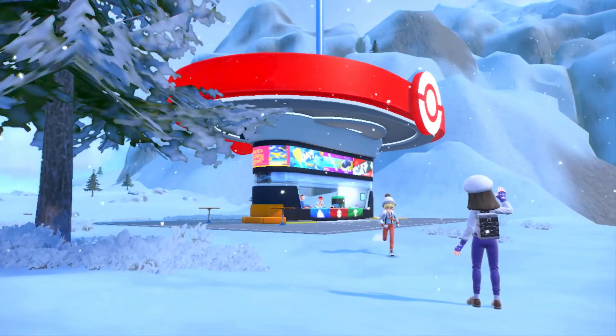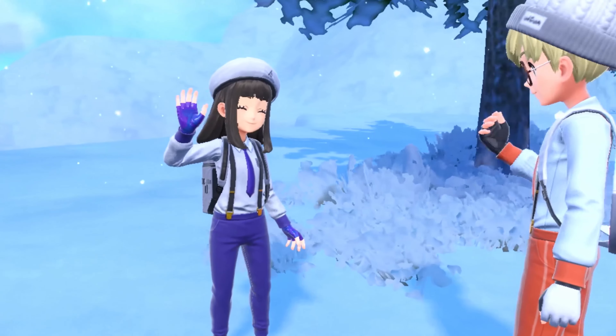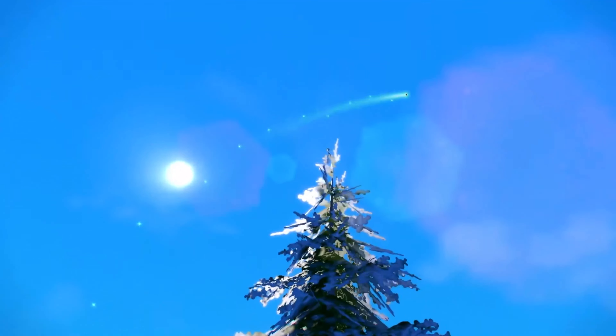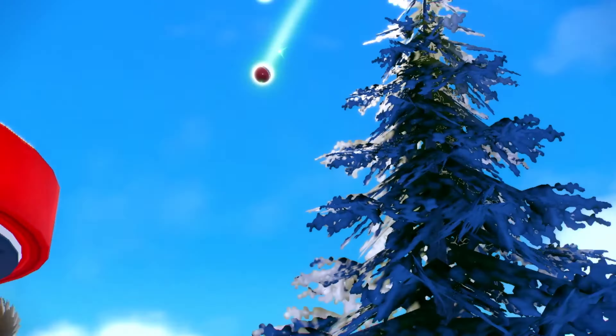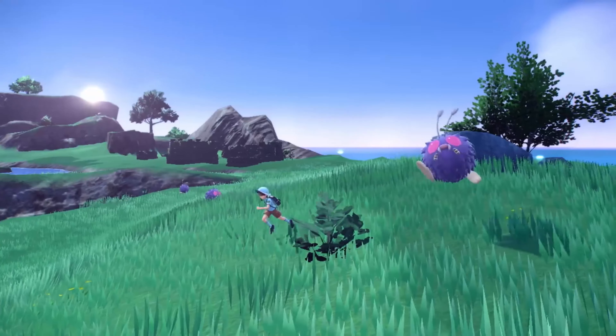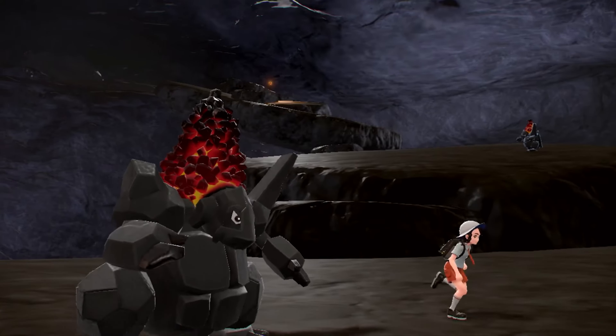We're shown the last two players interacting with each other near a terminal, which seems like it'll function as a Pokemon Center, PokeMart included. The terminal sticks out like a sore thumb against the snowy backdrop, with super saturated colors against a more muted palette — this might be to make them stand out during play, but it doesn't look great. The two players conduct a trade, and we see the Pokeball fly out of the player's hand into the sky, Team Rocket style, which is a cool visual representation. A Bagon and Larvitar are traded, safe to assume those are version exclusives.